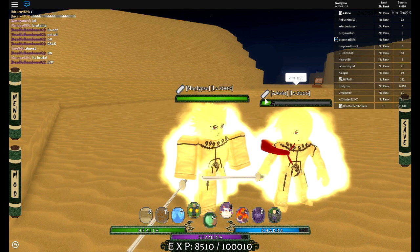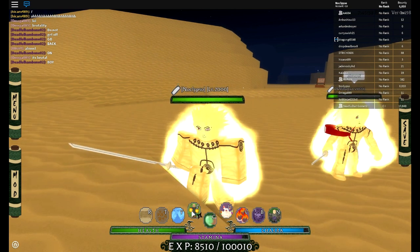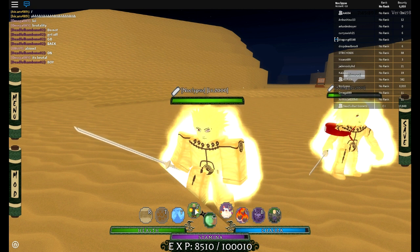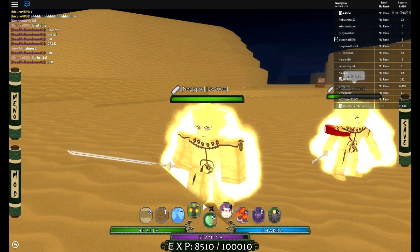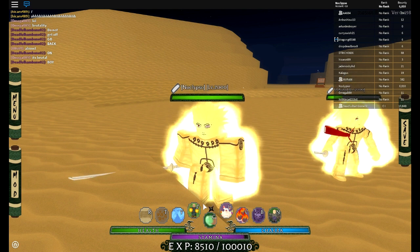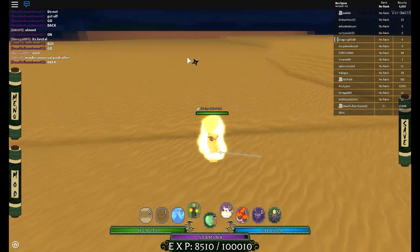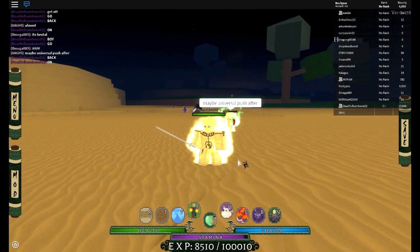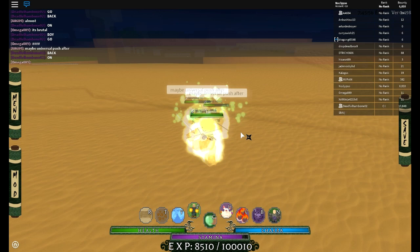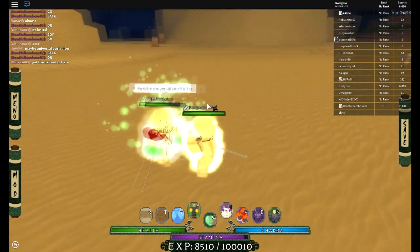The reason we're using this taijutsu is because people can't counter it, so when you hit them they'll get stunned on the floor. Then you go ahead and use your genjutsu, use the Rasen Shuriken, and then you can use either the Meteor or Universal Push. I'm gonna show you the combo one more time as he heals up.